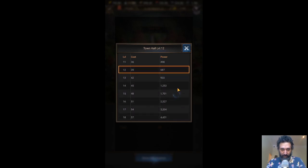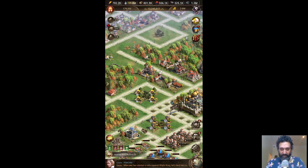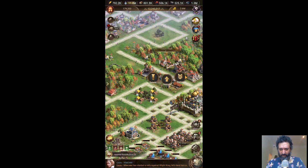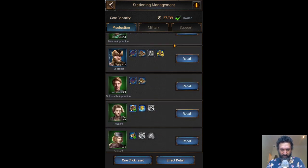You can look at the next upgrade — it's not going to get me much power when I upgrade it. However, upgrading it does give you more slots. You start off with a certain cost capacity — I think that's meant to say places or capacity rather than cost. That cost capacity is how many things I can place or station at particular buildings.